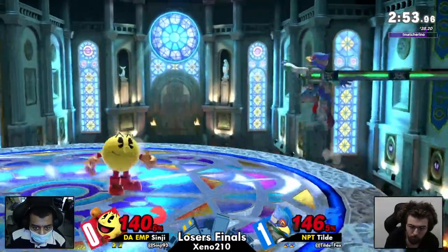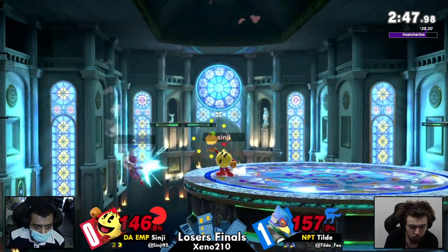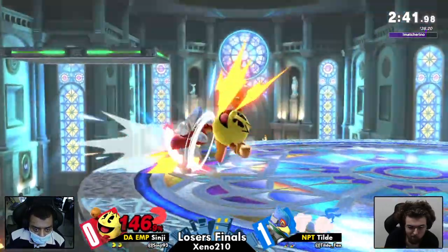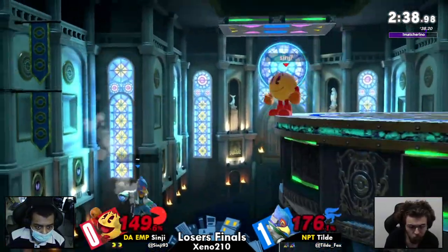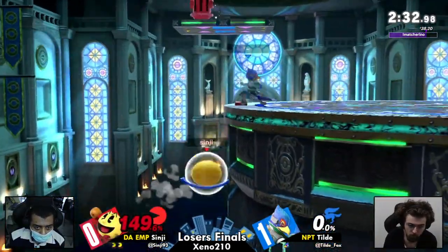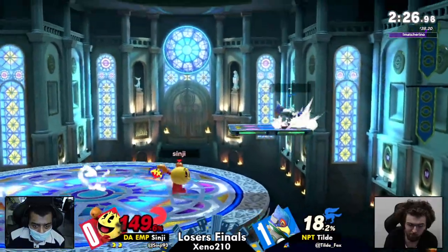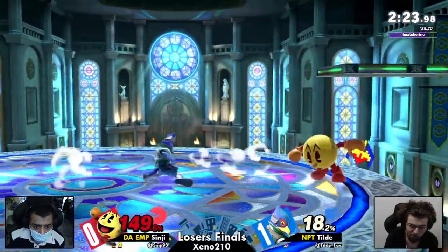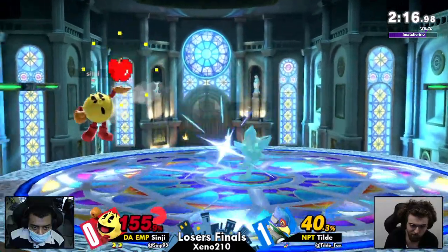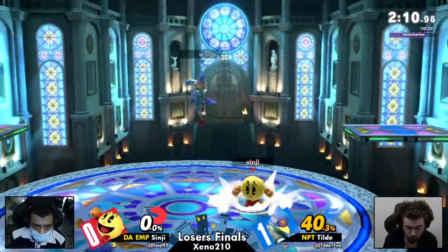Excellent angle by Tilde — ops trying to go for a jump read with that down tilt, doesn't end up working out. But the apple, not enough — excellent DI by Tilde to survive that situation. Big wall jumps, big techs, backstage. I do like the wall jump back there to try to clear Sinji out of the way if he was going for an early hitbox. A solid down air by Sinji catching that recovery once more. And now Sinji with his first stock lead of the set. Once again in the corner — we've seen the corner pressure from both of these players be so good. Really trading those positions off, but getting max damage when they are there. A quick side-B up air, reading that fruit charge and taking the stock, does Tilde.